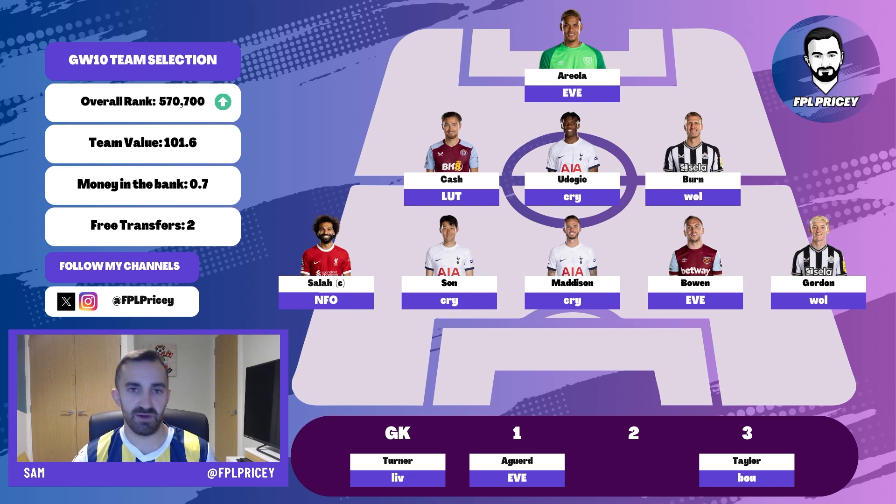Looking at Bowen and Gordon — both have good fixtures this week. Everton at home for West Ham, and Bowen is in fantastic form. I expect goals there, and I'm very happy to own him for the next few game weeks. Gordon is a great budget enabler at the moment — Wolves away is a good fixture. Newcastle's fixtures do toughen up a little, but two of the next three are Bournemouth away and Wolves away. I'm happy to hold him for now and maybe make a decision in three or four game weeks.